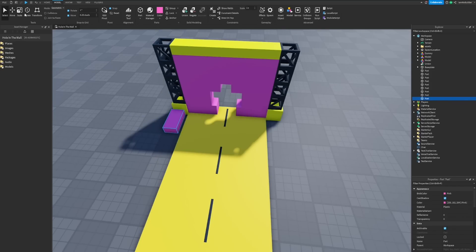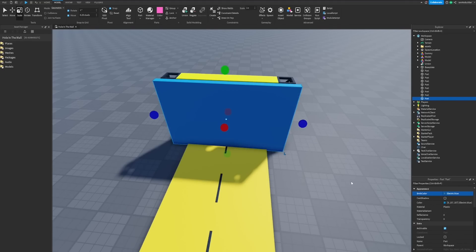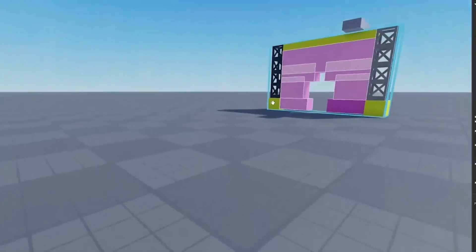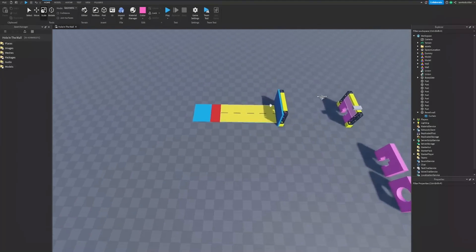Now we need a bit of a curtain in front of this — I'm just going to use a block and throw a curtain texture on it since we're trying to do this as fast as possible. This will just block off the wall. I think if we did it in blue — all right, I think that will work. The programmer is working on something over here as well — probably tagging all those parts with a kill command or something like that.